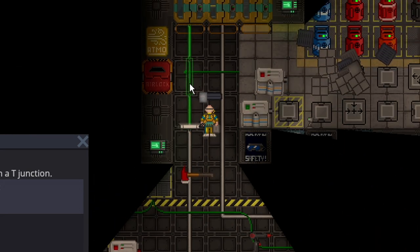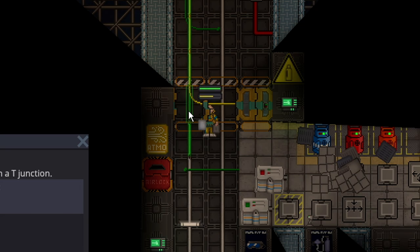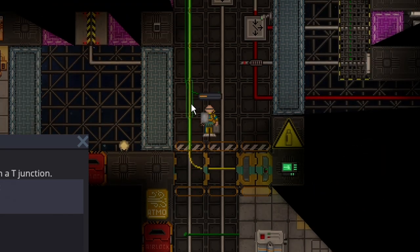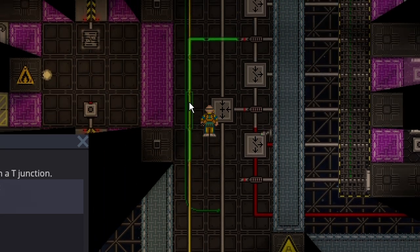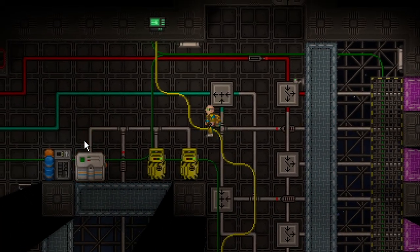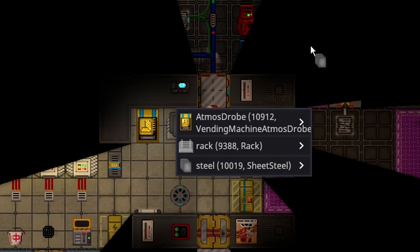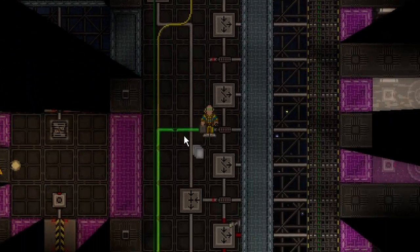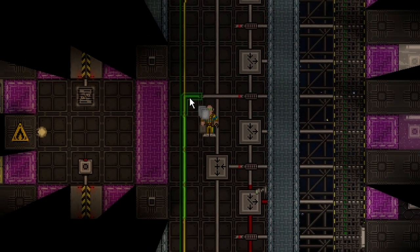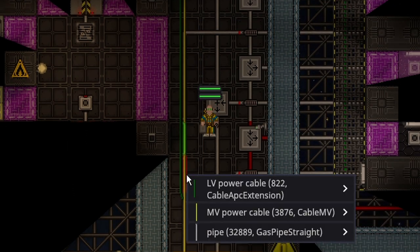We have barely used two stacks of steel and we are almost done. This map has free steel — enough to completely redo this. I'll just go get it real quick. There are two stacks sitting on this table, unpacked. Other maps like Bagel have like four stacks, and if you ever need more, just go to cargo.